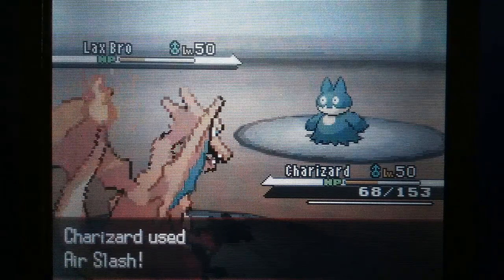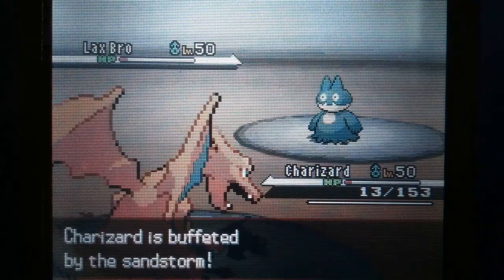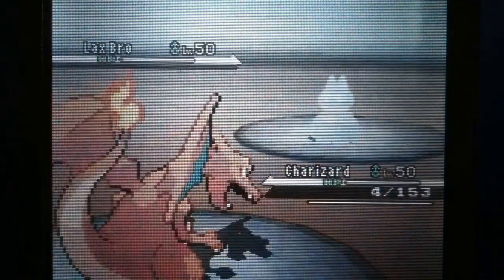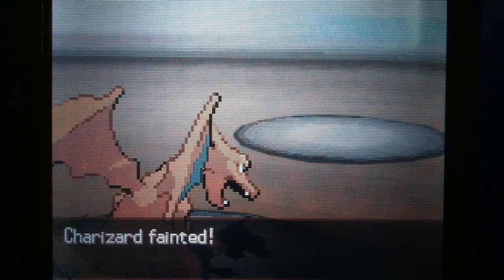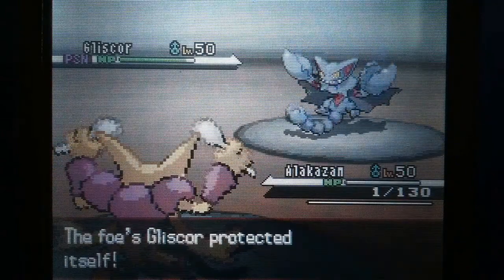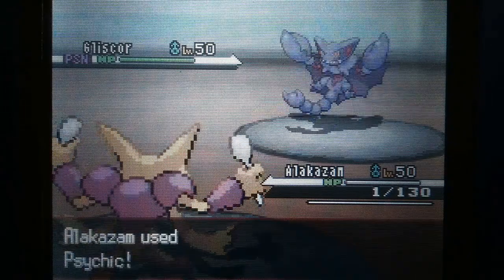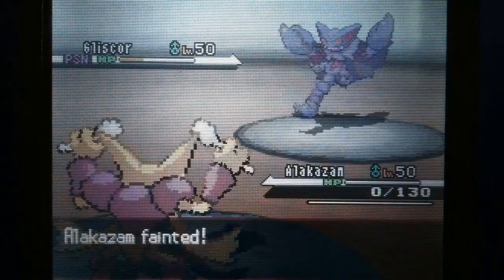He switches into Munchlax, but I don't know how that Eviolite takes so many hits, especially since its Special Defense is only 85 base. But he fails to kill me and the Sandstorm doesn't kill me either, so I do take him down. If I had Solar Power the whole thing would have been so much easier. I go into Alakazam — he forgot I had Magic Guard, so he thought it was just going to die on entry. Then he Protects to get his health all the way back up thanks to Poison Heal, which is a pain because I had his health down to like two-thirds.